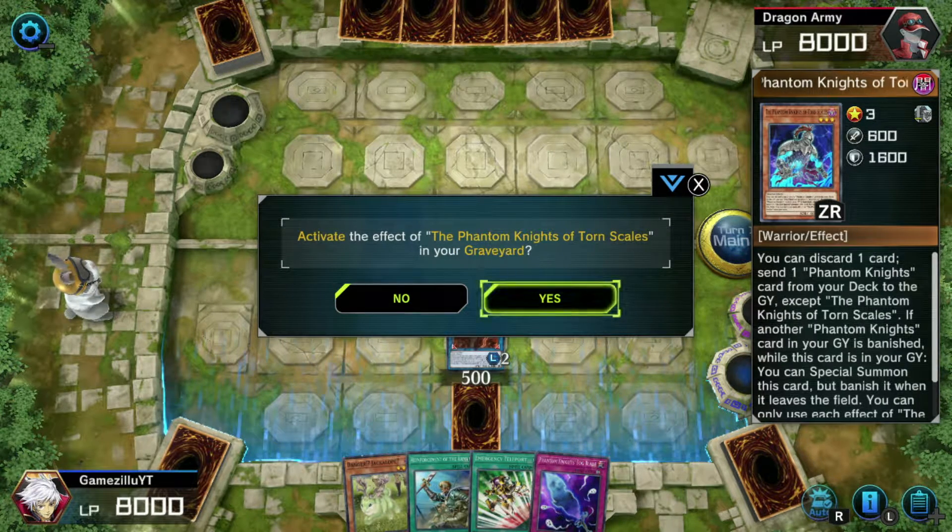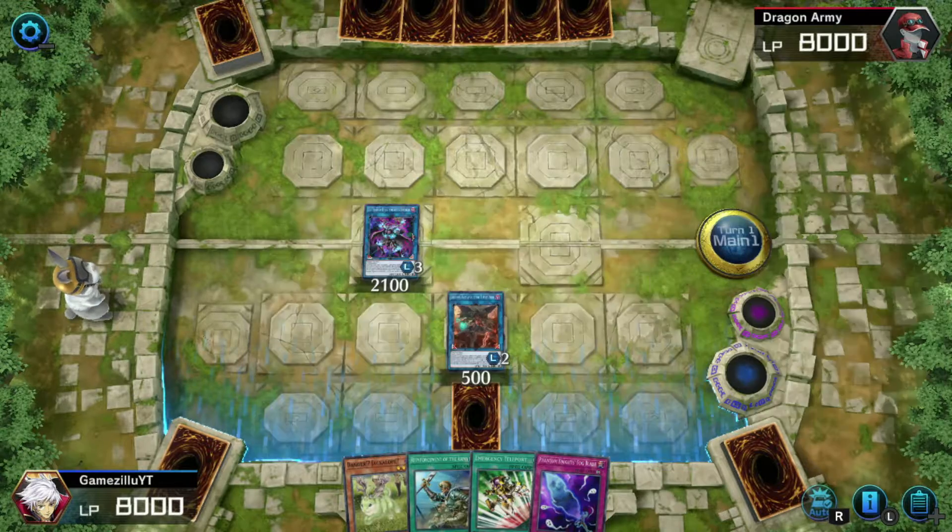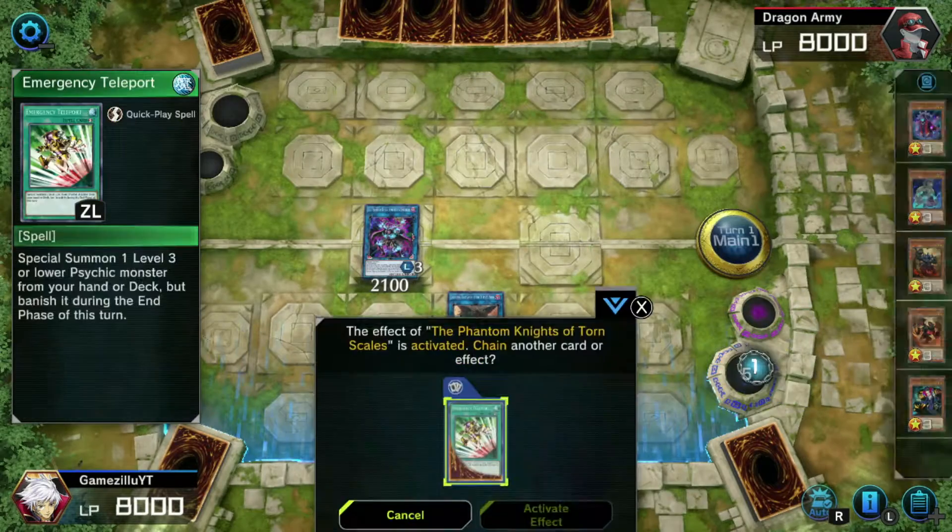Once we do that, Torn Scale's effect activates — it comes back from the graveyard and special summons itself onto the field.